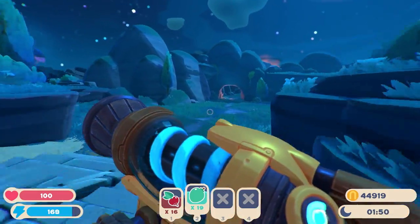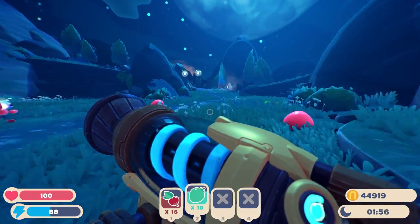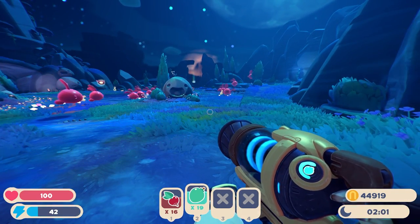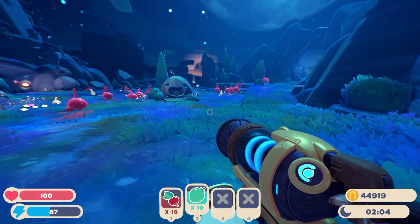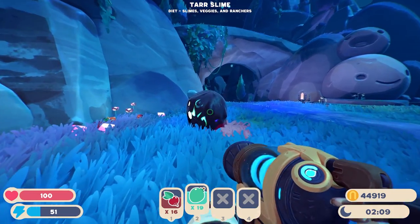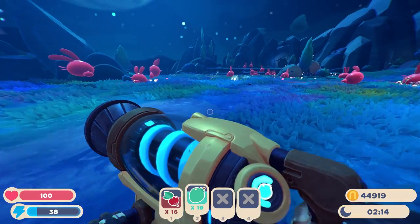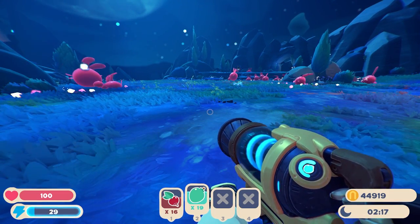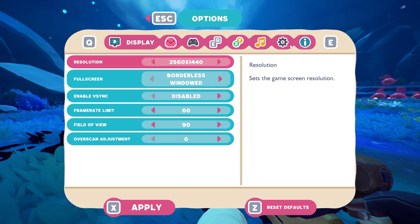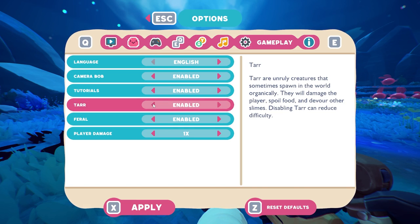Now let's move on to some exploration tips. The first big one is that you can disable tars. If you don't know what a tar is, it's basically when a largo slime eats a plort that's not from either of the two slimes it's combined with — here's a tar right here, perfect example. These are a pain and nobody likes them. Since this game is meant to be a relaxing simulator, you can just turn tars off by going to your options, the cog wheel, and disabling them.